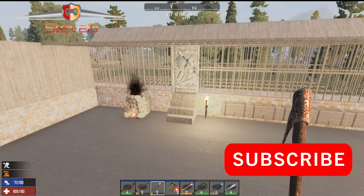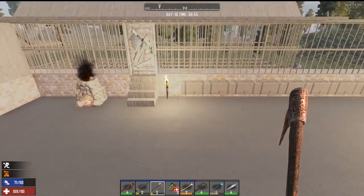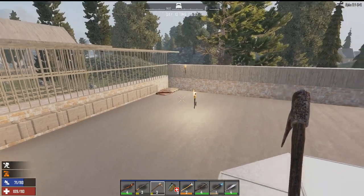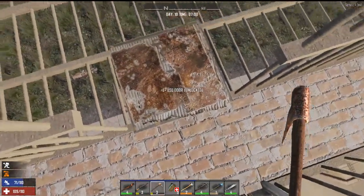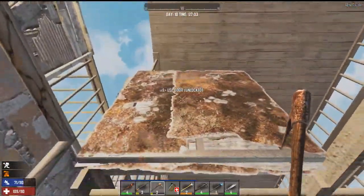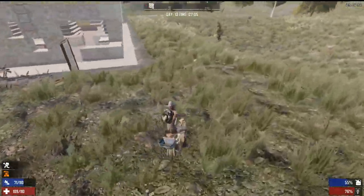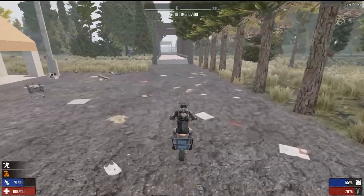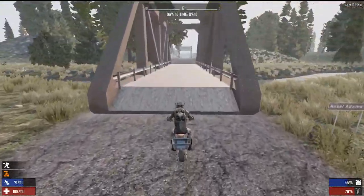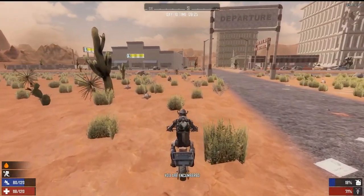Hey guys, welcome back, this is Steve-O and this is day 10 of our 7 Days to Die series back to basics. I've picked up a few of my items — I'm going to leave that bed there just in case. We're going to head over to our new base location and get started on that. We put down a little new foundation but we're going to build it up so we can at least start crafting in there.